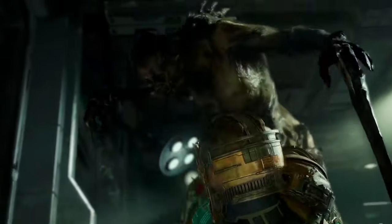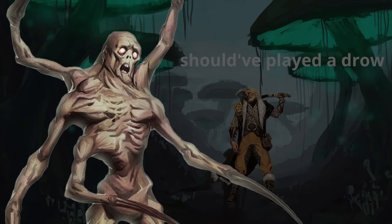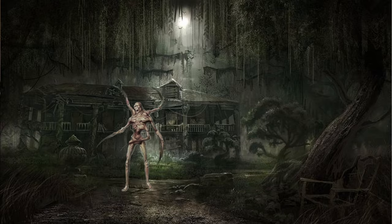Moving on to our last regular encounter, we're going with a horror theme — essentially a Necromorph from Dead Space. We're going to use one Lost Sorrow Sworn. To properly utilize this monster, keep it in a dim or dark environment so it can fully utilize its defenses and keep its HP pool up longer. What really makes it scary is that most of its damage from its Embrace and Tightening Embrace ability is psychic damage, which almost no one has resistance to. I would recommend having the Sorrow Sworn either in a hut or floating in a river, being super creepy and eerie, then jump-scaring the party like in Resident Evil or Dead Space.